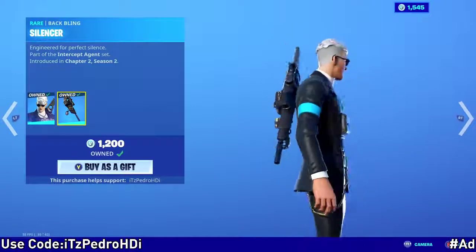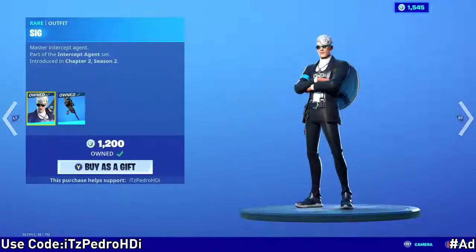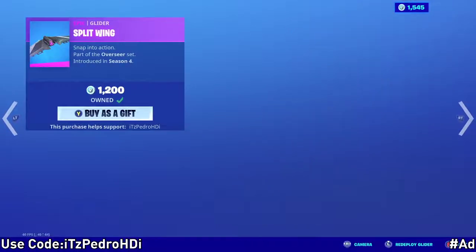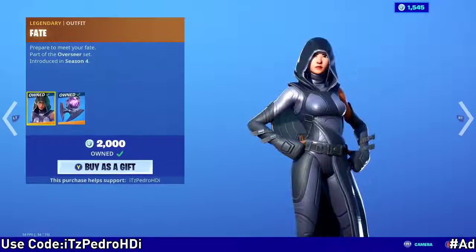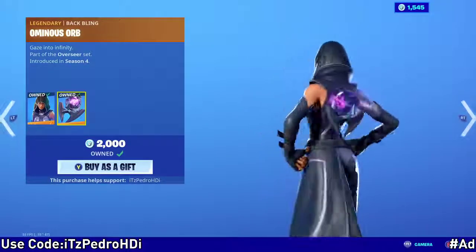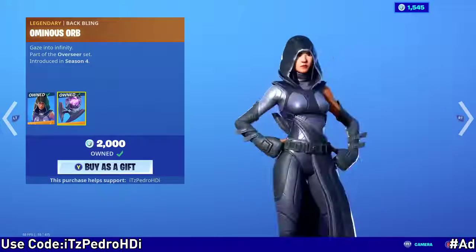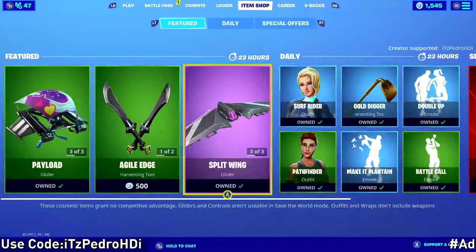Sig is back as well with his back bling featuring a sniper and his pickaxe, the Galley H. Then we have Split Wings back, and M4 Fate is back — Fate's back. Very nice skin, as you can see, and her Faded Frame pickaxe is also here.